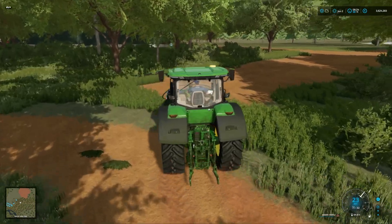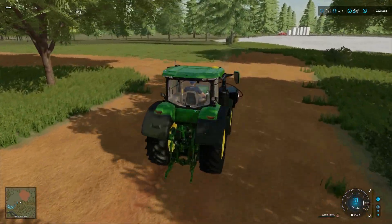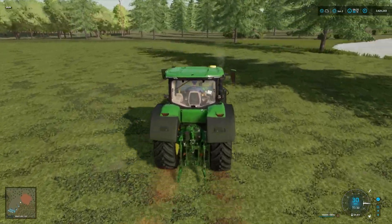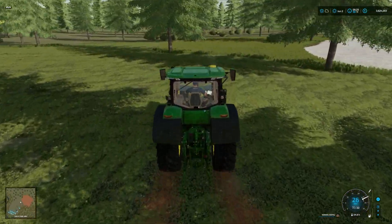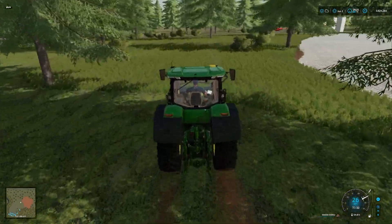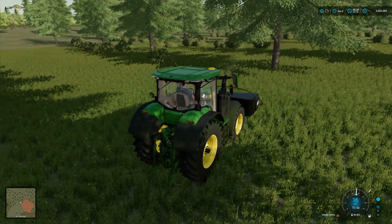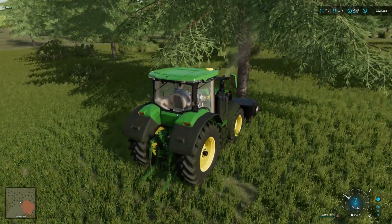Just to give you some context in terms of where we are — on the left is where we have our machine shed and things like that. There's a greenhouse over there on the left as well. This is what we call the yard, where we put all of our municipal buildings.